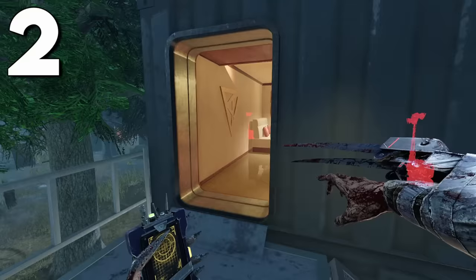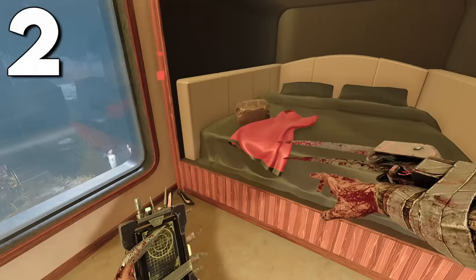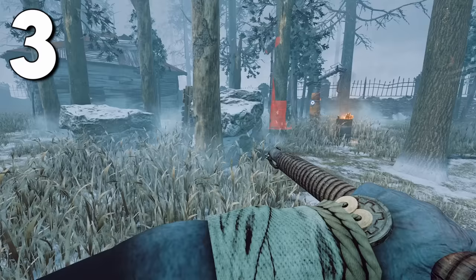On the new Shelter Woods map, you can see Ada's clothes on the Skull Merchant's bed. Does this mean what I think it means, or am I reading too far into this?